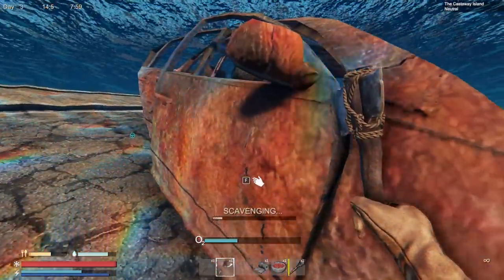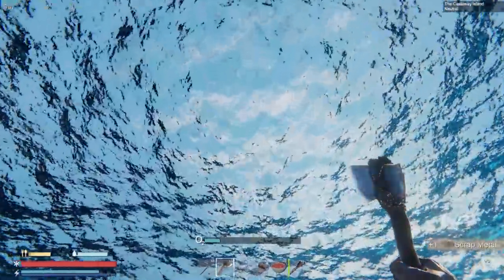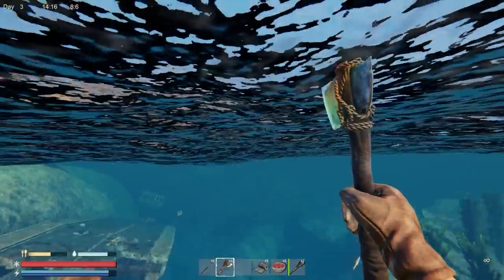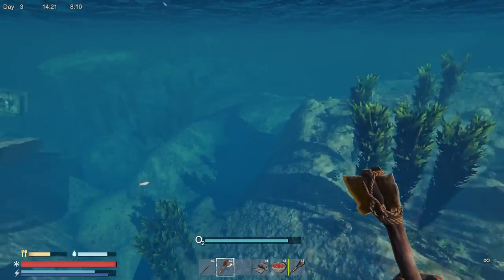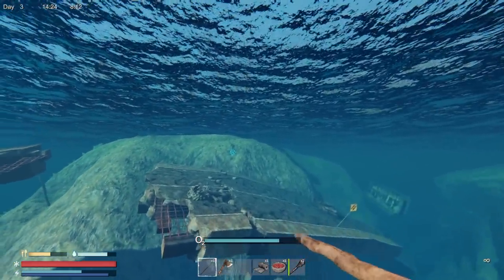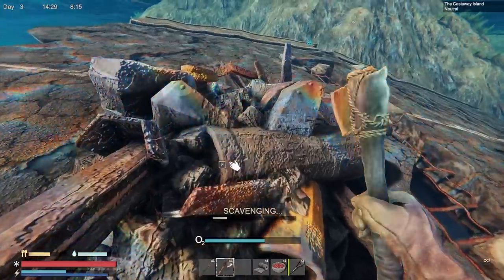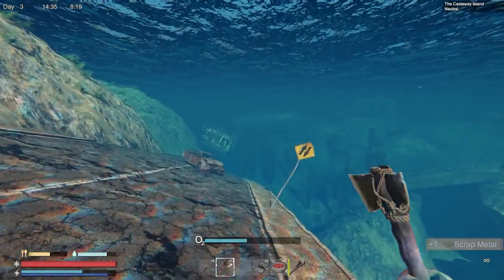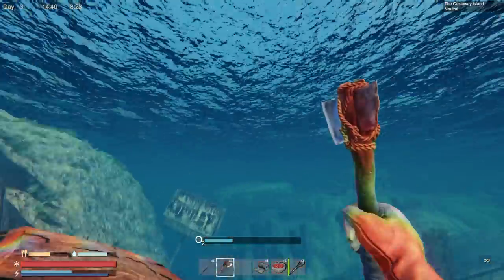I'll grab stuff until I'm full, then go back to base and check Discord to see if there's any way to unstick the raft. I'm not going to waste more resources on another one just yet — we'll see. I'm just circling my island grabbing easy pickings. Thirst and hunger are taken care of — the next thing is figuring out a place to build a base.